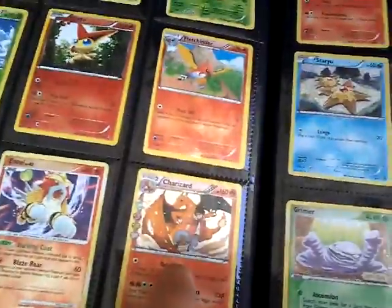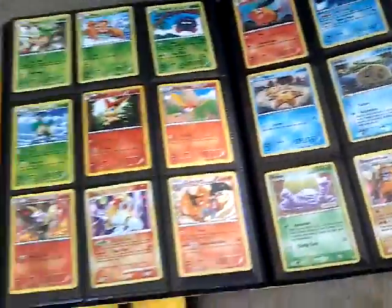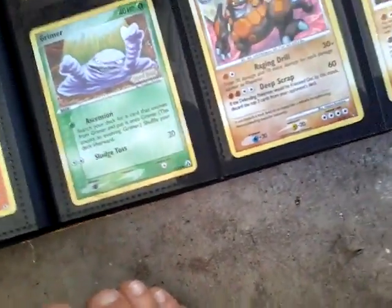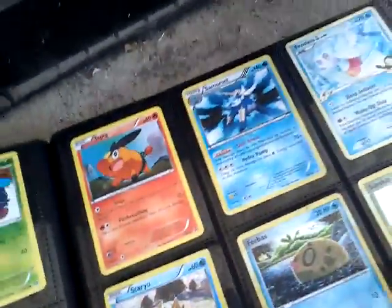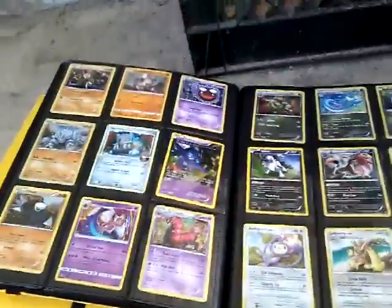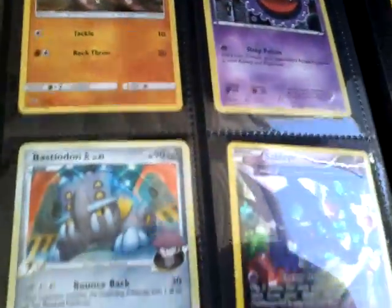Now we're getting into my holos, starting off with Charizard — a Gen 1 starter. I don't really have that many. Rhyperior — fighting type. Meloetta, that's a legendary. Lunala — Sun and Moon. It's a holo and also a legendary.